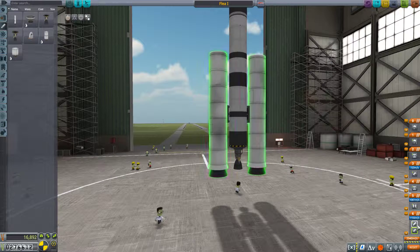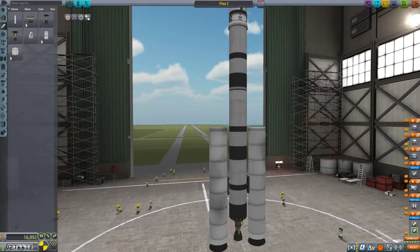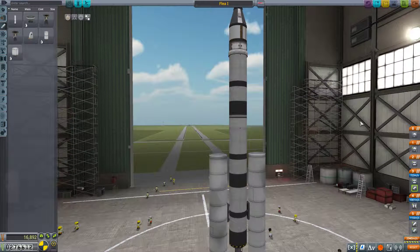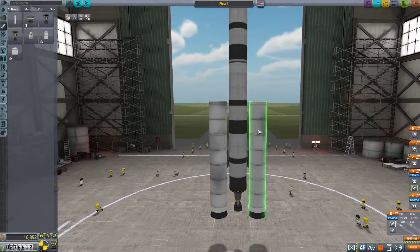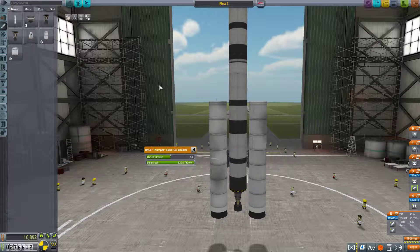We'd want this to assist the stage, then we get rid of this. When we stage off the first stage, I want the second stage to immediately fire — that's how I'm used to my rocket designs working. So what's our thrust to weight here right now? In this stage: 2.08. That's a little on the high side. Maybe we should limit the Thumpers down to 50% thrust. That gives us 1.3 thrust to weight ratio — that's a lot better.